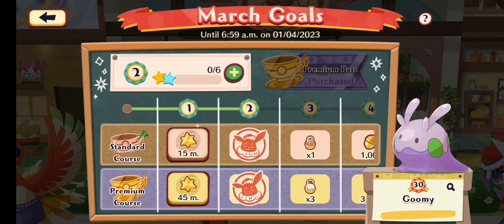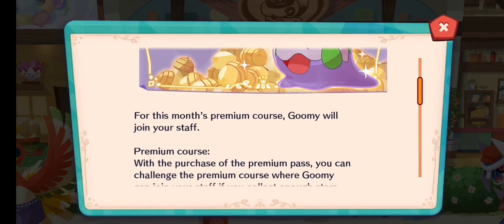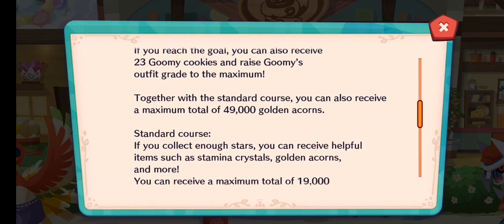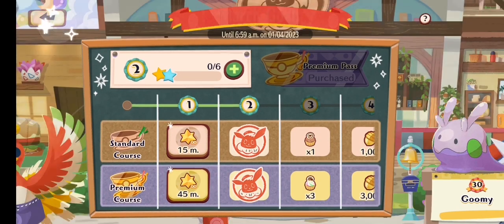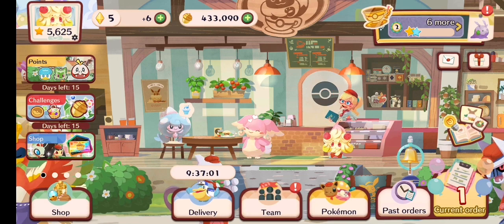That's basically it, the March Gold Pass for this month. 49,000 Golden Acorns, by the way — wow, that is really good. That's a lot of acorns. You would pay a lot more in the shop for that, and you get a lot more than just 49,000 acorns.